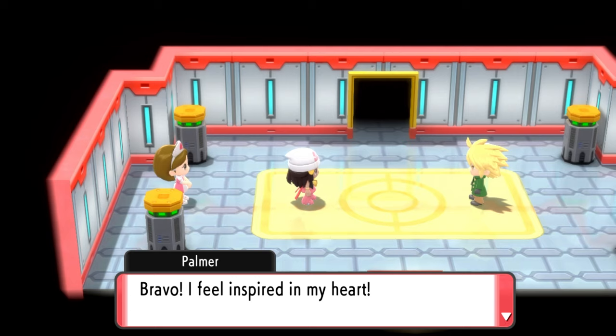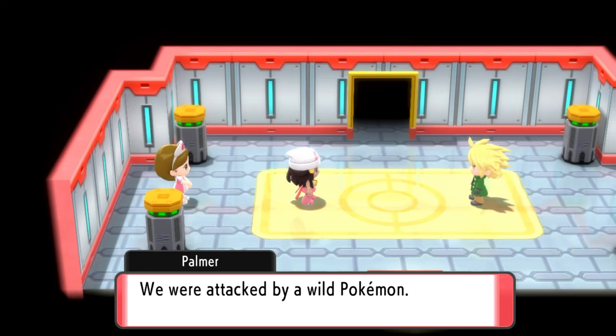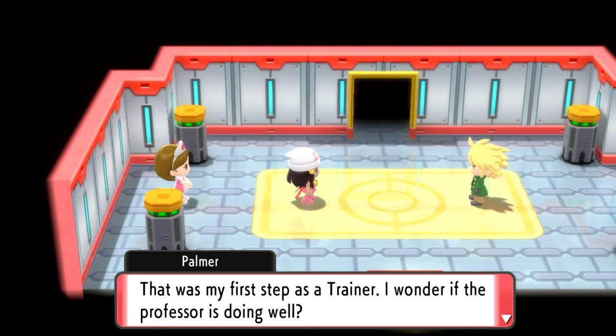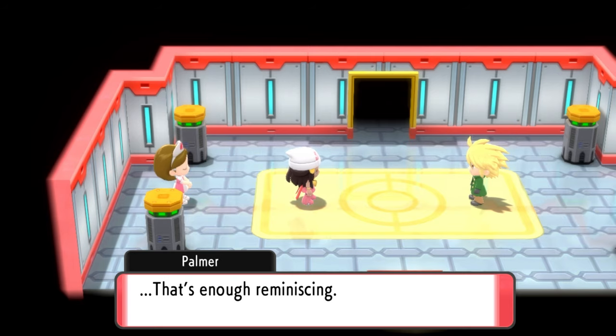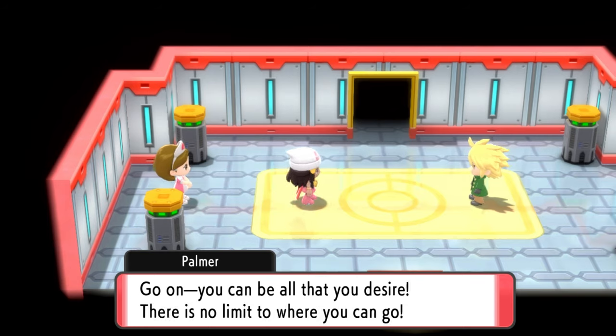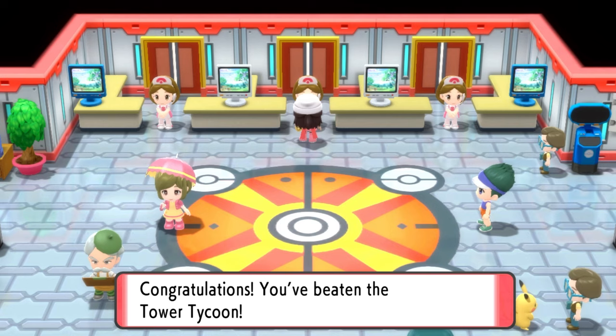Palmer gives you a little message afterwards telling you how it brings him back to the days of long ago — he went to the lake with your father, and I don't know who my father is, because no one knows who their father is in these Pokemon games. But you meet everyone else's dads, and I don't understand that. But yeah, we beat him, we unlock Masters. Congratulations if you guys manage to do that. Gengar is the way — trust me, he is the way.